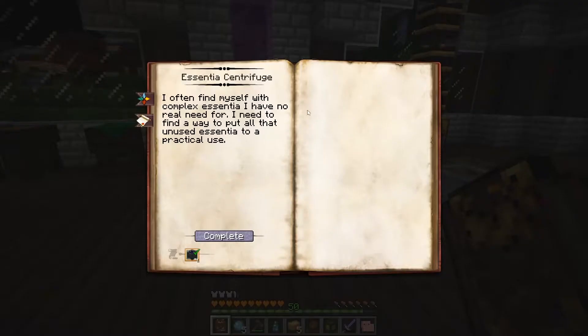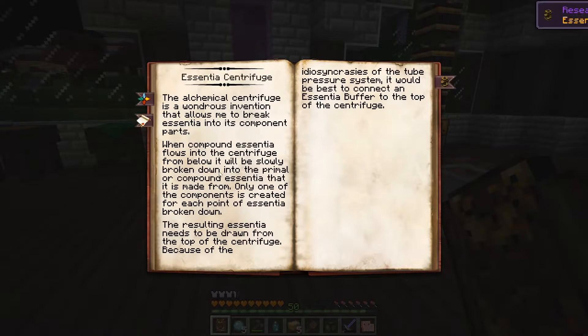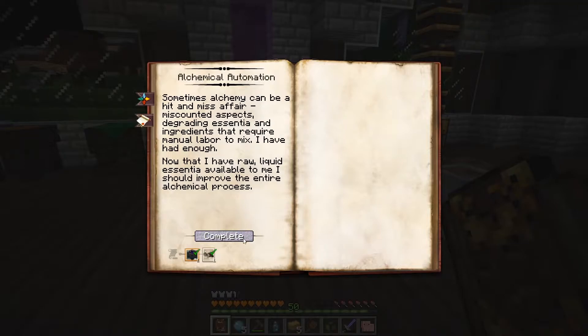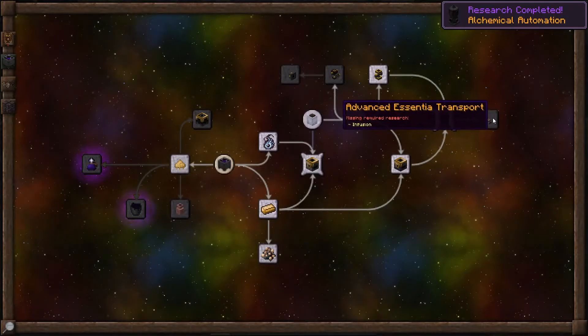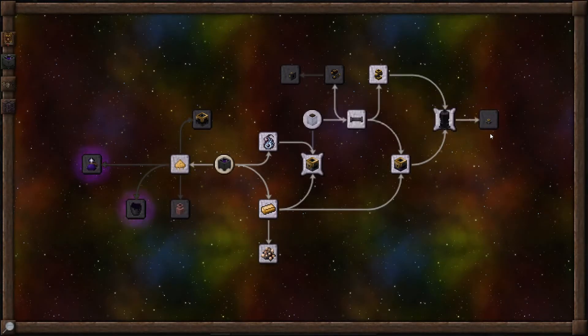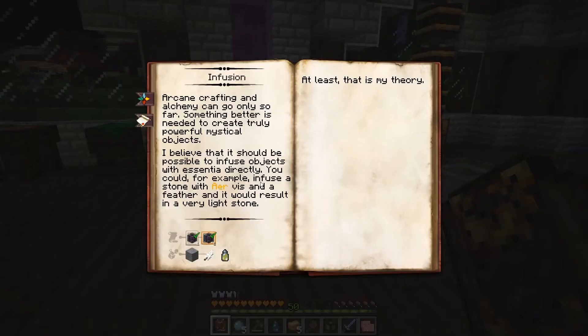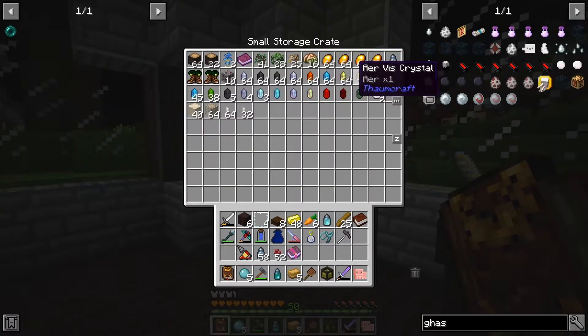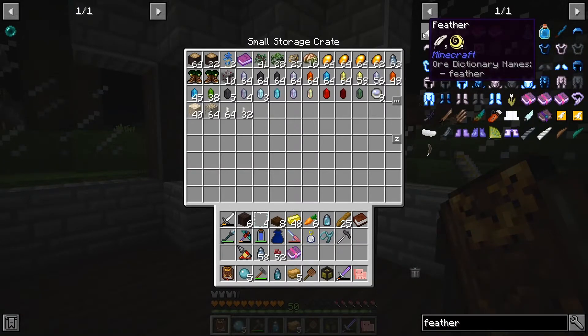Next up we have our Essentia Centrifuge, which is already complete. We're going to skip to alchemical automation and complete that too — our real goal is to get over to infusion research. We need to click on infusion here. To complete this chapter we need stone, a feather, and a file of air, which is something we can get now. Feathers give us air, so let's go get some feathers. We've got 14 feathers.